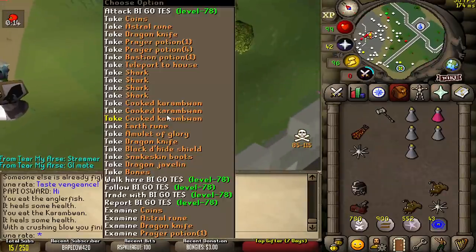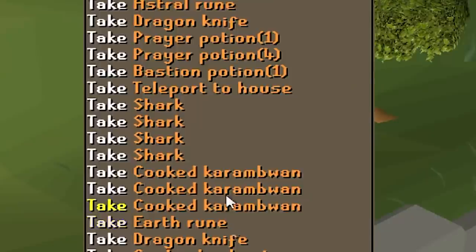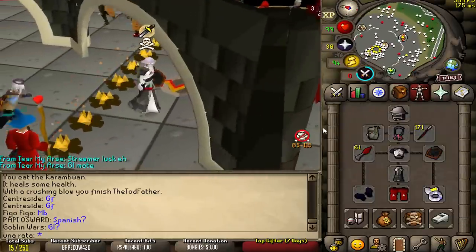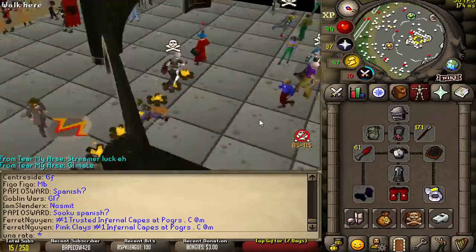We got it. This is actually such a strong combo. So long as I one-tick it — it is tricky, but it is doable. The best part is it's pretty low risk. I'm pretty sure I'm just risking the B-Ring Eye or the Fury, like two or three mil risk. Total loot is 232k, pretty much nothing. But that's okay.